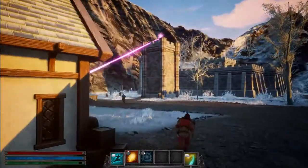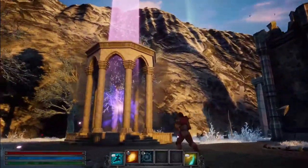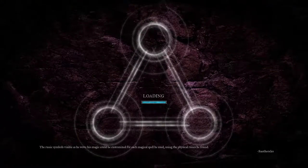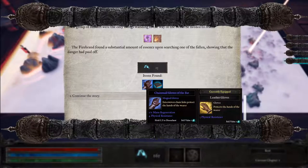All right, that's enough for this location. Let's head back to the nexus. Ha! Man, sorry about that, little buddy. Back at the chapter map, the story progresses for our character, and we can review items and equipment that we've found.